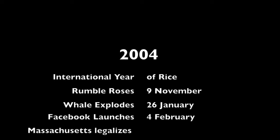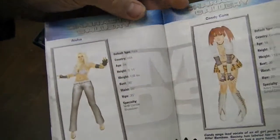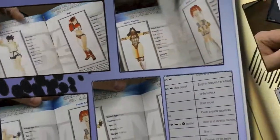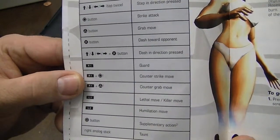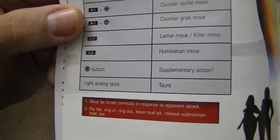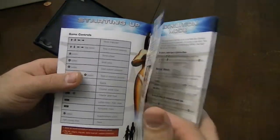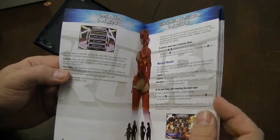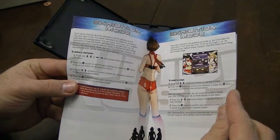Rumble Roses was published by Konami in North America on my birthday, November 9th, back in 2004, and everything other than the game is in this full-color, 44-page instruction booklet. This is where you learn to move the characters, attack, counter-attack, grab, counter-grab, and the all-important fact that the right stick is taunt. In a day when manuals are now gone, I can understand how this would be confusing, but this used to be how all of the information was given to you about a game. If you played some games from the Nintendo and Super Nintendo era and you didn't have the instruction manual, you would have no clue how to play it.